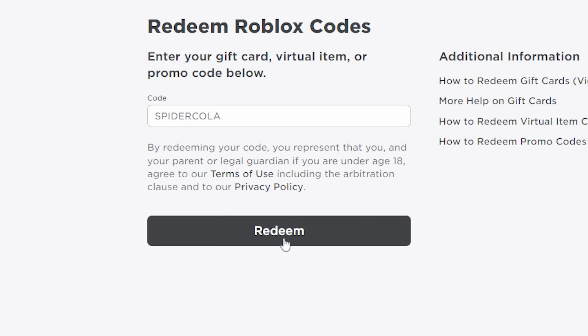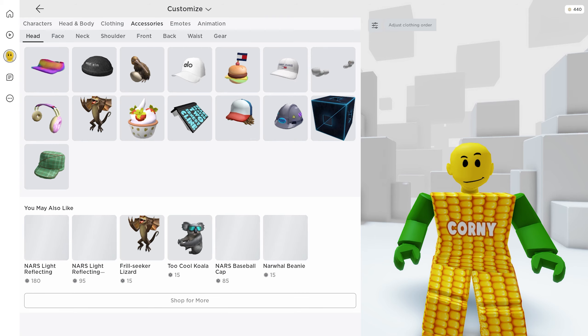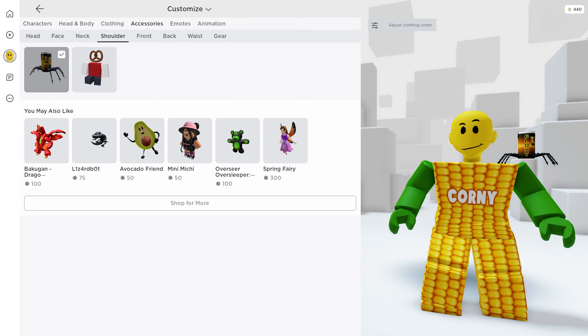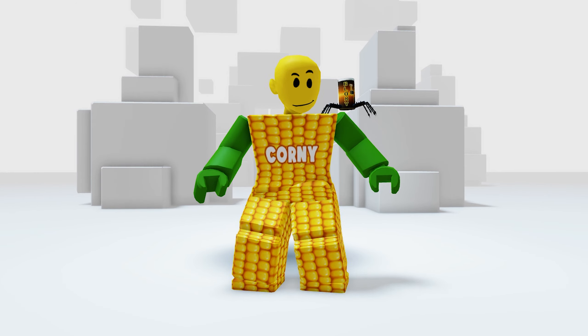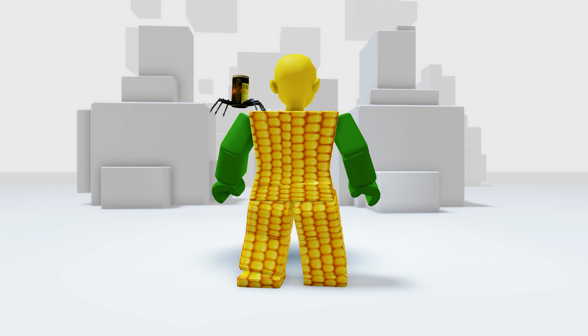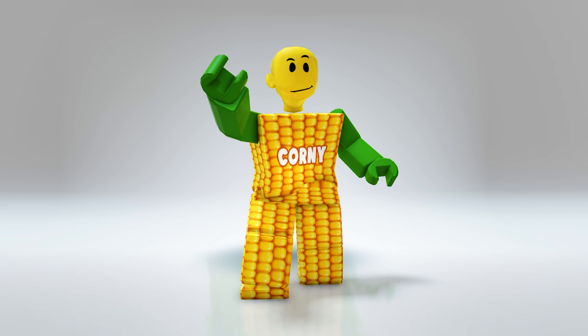Then click Redeem, and the item will be in your inventory. Let's go ahead and check that out — in your accessories, then shoulder. Here it is! It's a cute spider and cola combo. You'll never get thirsty with this! Will you get these items? Tell me what you think.